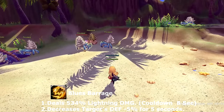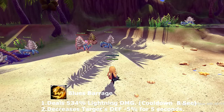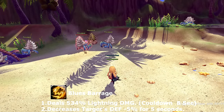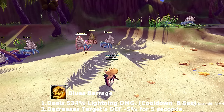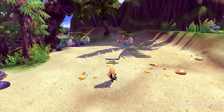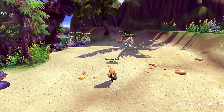Next up is Blue's Barrage. Blue's Barrage launches a barrage of little projectiles and decreases the enemy target's defense by 5%. This skill goes on cooldown for eight seconds, after which you can use it again.